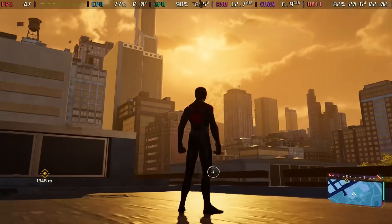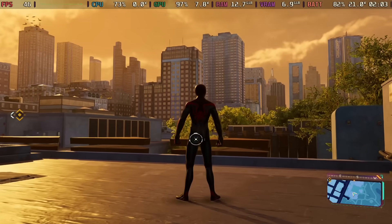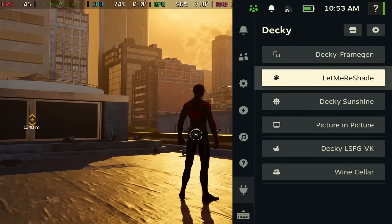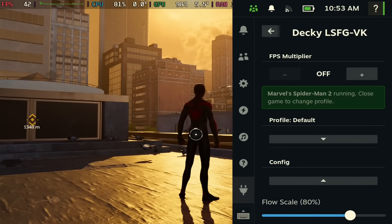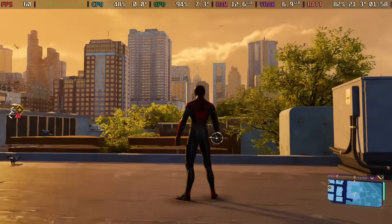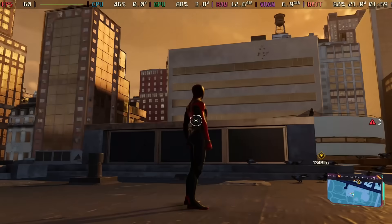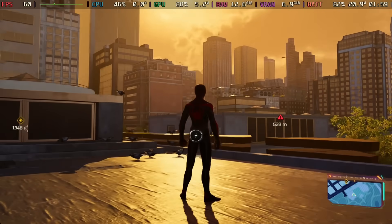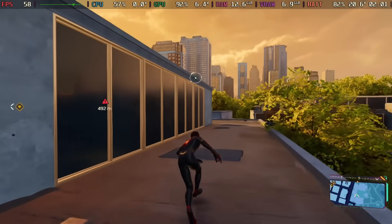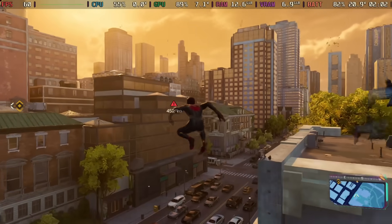You can see how clear the game is now running on the Steam Deck. FSR4 is great because it does bring sharpness and clarity, but it does take a performance hit — that's where Lossless Scaling comes in. Turn it on and set it to 2x, and now you have FSR4 active with great FPS. As you can see, we're hitting 60 FPS with beautiful clarity and sharpness.